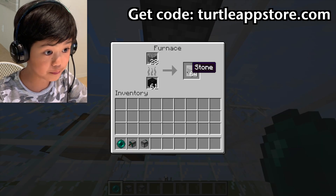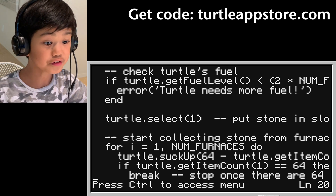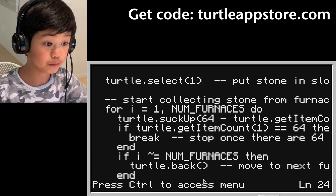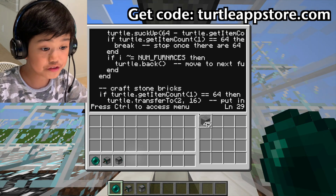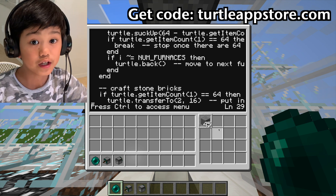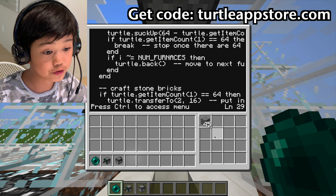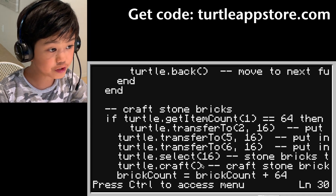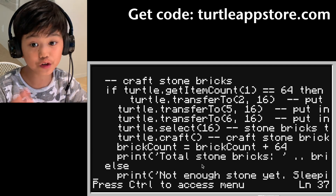It will take 64 stone from the furnaces, move back, and distribute the stone — 64 here, 64 here, and 64 there — so that's 16 in each crafting slot. Then turtle.craft will craft the stone bricks, and it will print the total stone bricks made.